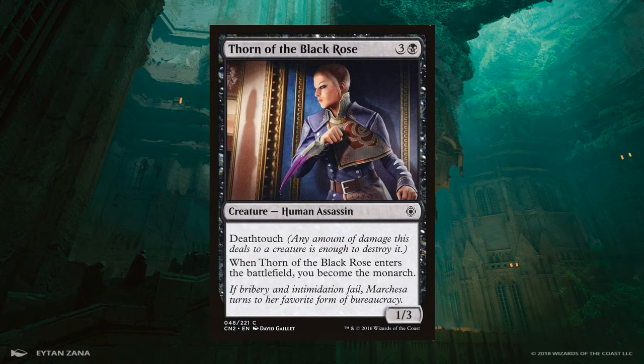Thorn of the Black Rose is a black 1/3 creature for 4 mana that makes you the Monarch. So long as a player is the Monarch, they draw an extra card at the end of each of their turns. The Monarch can be taken by an opponent if they deal combat damage to whoever has it, or if they play a copy of their own Monarch-granting card. Getting an extra card every turn is a very reliable way to win the long game in a lot of matches.